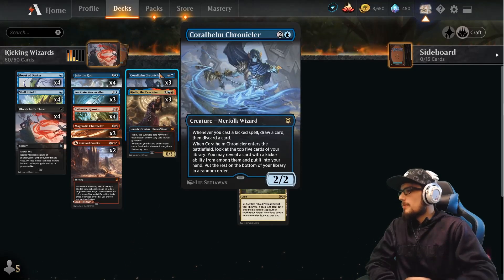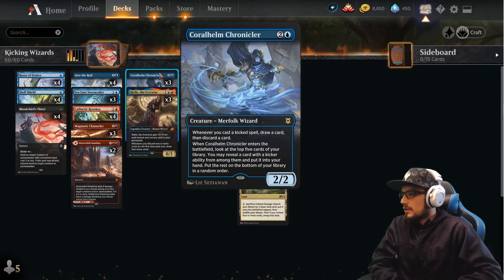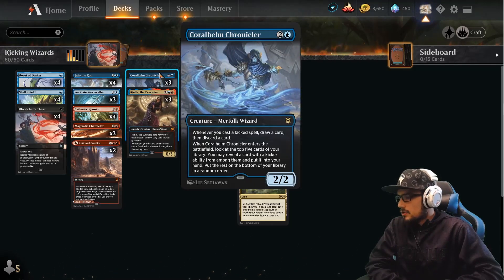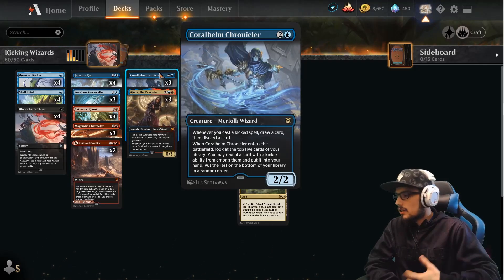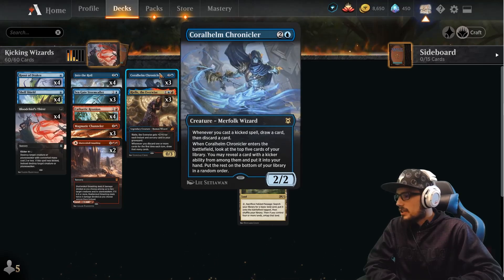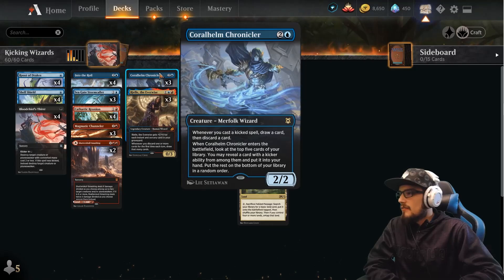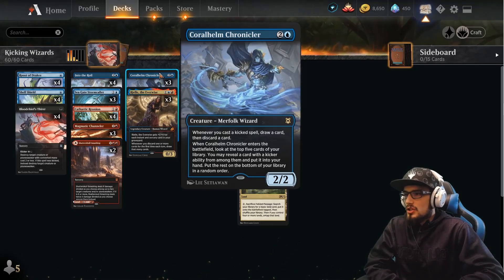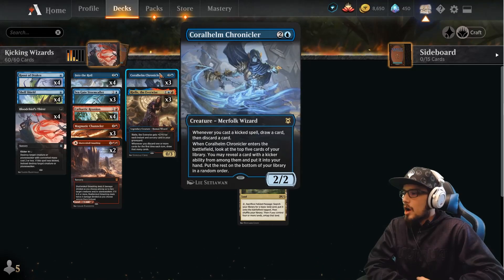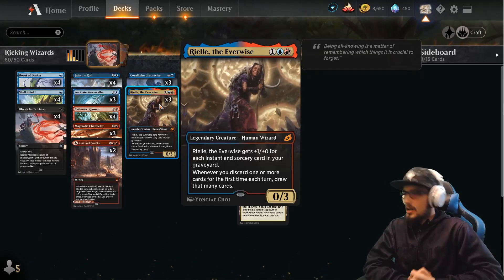Into our three-drops, we have three copies of the Coral Helm Chronicler — a 2/2. When it enters the battlefield, look at the top five cards of your library; you may reveal a card with kicker from among them, put it into your hand, and the rest on the bottom in random order. Whenever you cast a kicked spell, draw a card then discard a card. Looking at the top five when it enters is great — basically just replaces itself.